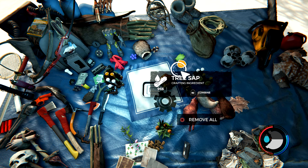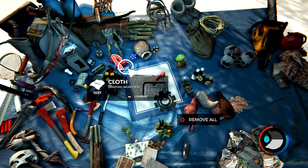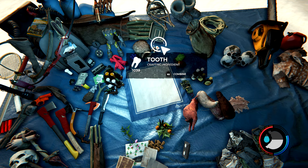I've done it with leaves. Let's do it with tree sap — same exact thing. Just hold it down for a little bit until you're like at halfway and just press circle. And there we go. Let's do it with the cloth. As you can see, it also duplicated.